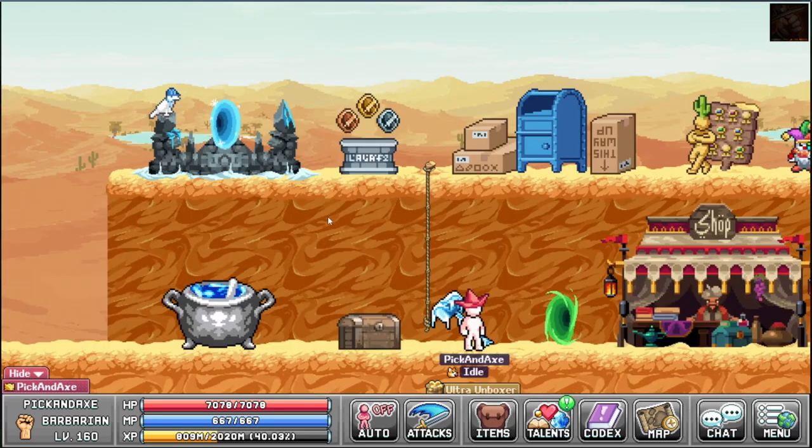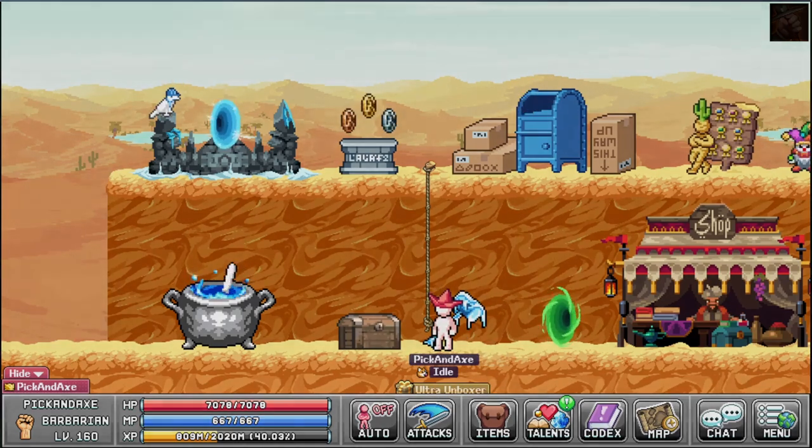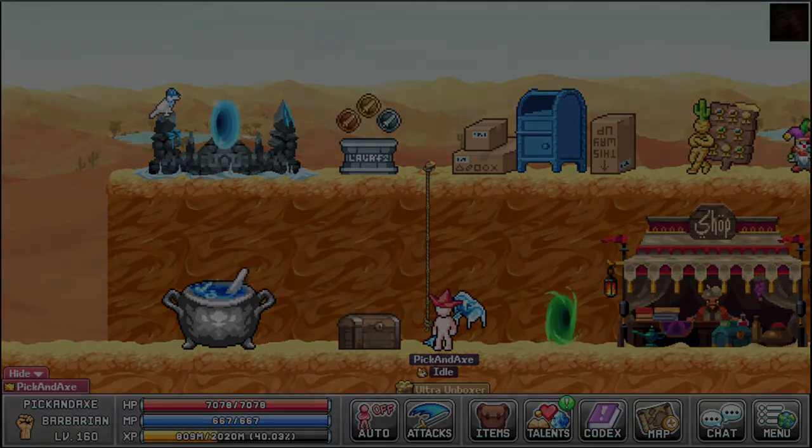That was how you get the Lonely Hunter token. If you haven't done it before, now it's a good time to do it with the miniboss. World 3 Colosseum was a bit of a waste to do before, but now it's actually pretty good. Thank you for watching and I will see you in the next one. Bye bye.